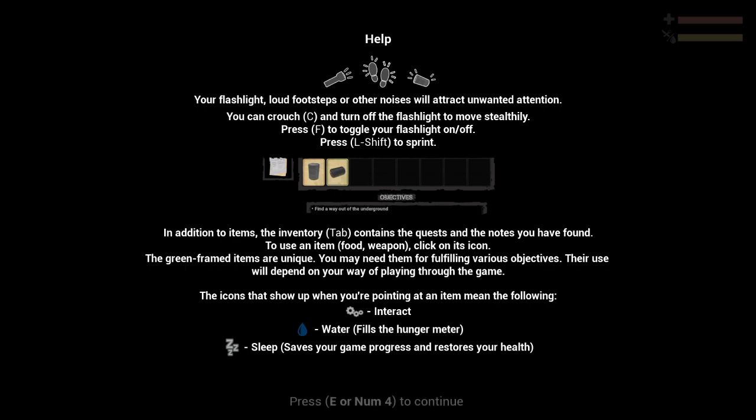The inventory contains quests and notes. To use an item — food or weapon — click on its icon. Green-framed items are unique. This is actually fairly complicated. You can interact, fill up water to fill your hunger meter, and sleeping saves your game and restores progress. Wow, this game has a lot to it.